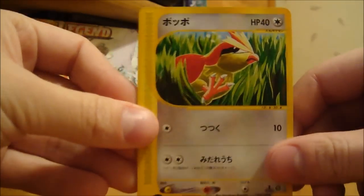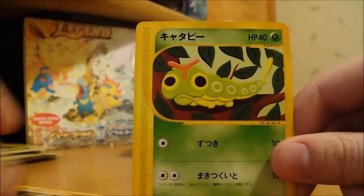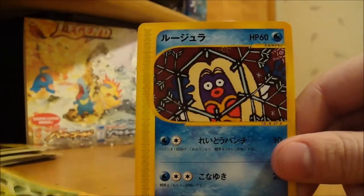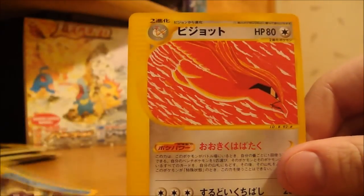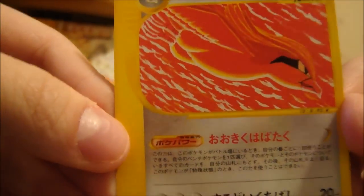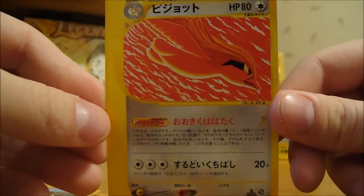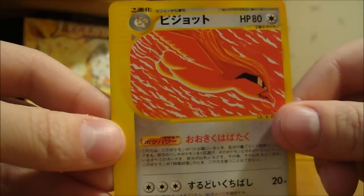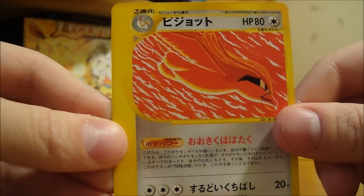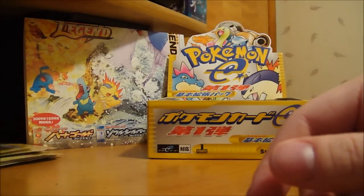Here we have a Pidgey — haven't seen him yet — Caterpie, a Jynx — which is not too cool looking — and a Pidgeot. Interesting. I can't tell if it's in the clouds or if that's supposed to be water, but at least above water anyhow.